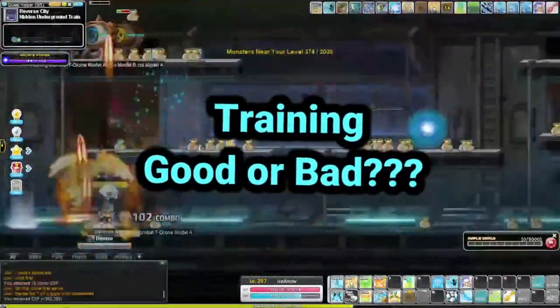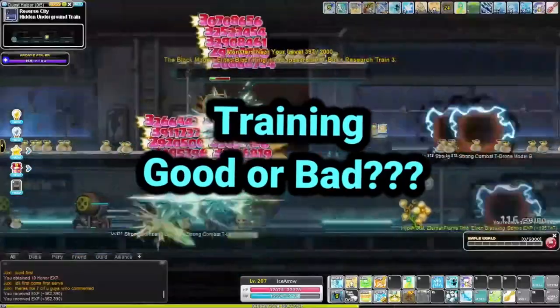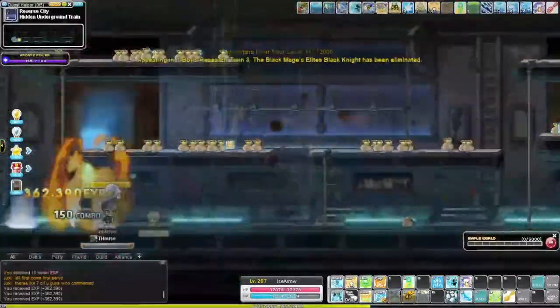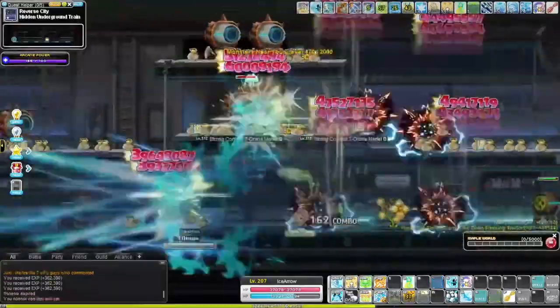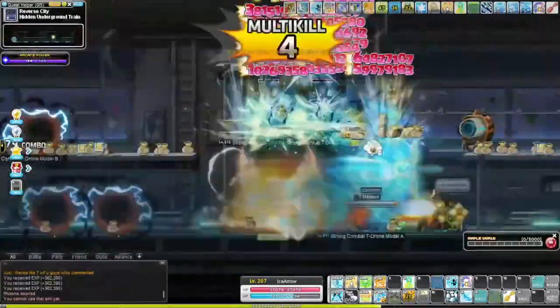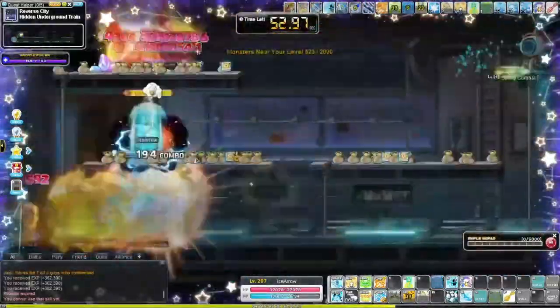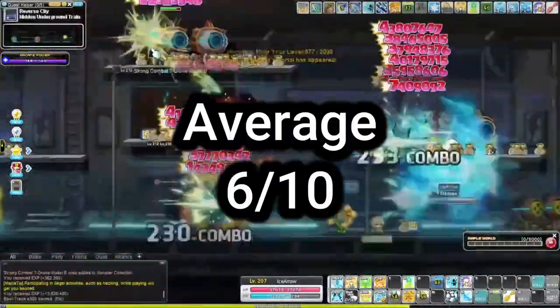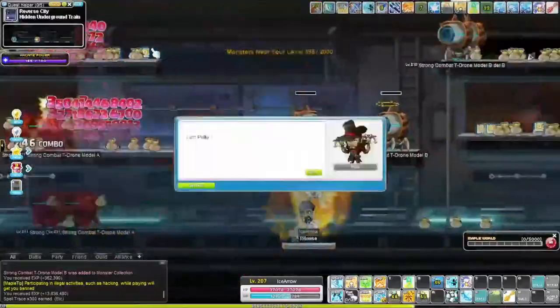As usual, I want to go over the training first. For Bowmaster, it's pretty average — nothing crazy, definitely not bad. It does have pretty good mobility now that it has the portal you can place down, but overall it's pretty basic. I'd give it about a six out of ten — there's nothing special with Bowmaster's training.